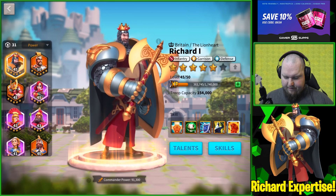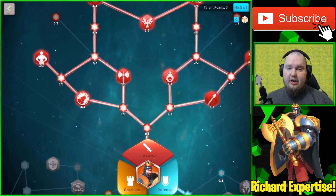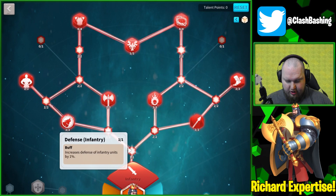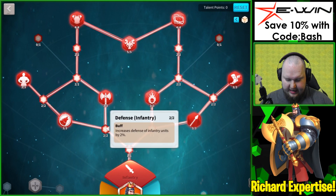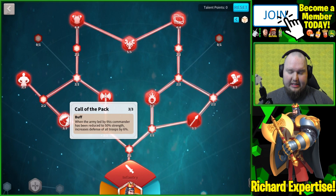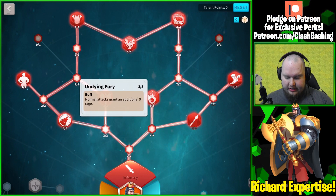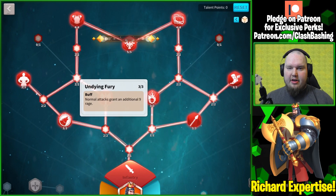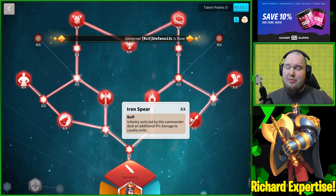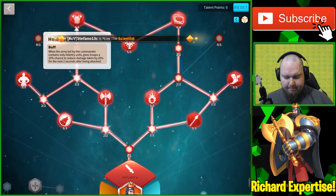Richard is just going to be a great infantry commander. Looking at his talents, I went really heavy on infantry and I'm working on getting his level up to unlock some defense abilities. We've got defense, attack, and all that standard stuff. There's a talent where the army led by this commander, when reduced to 50% strength, increases defense by 6%. Normal attack grants an additional 9 rage, making skills pop off more. Infantry units led deal an additional 9% damage to cavalry units.